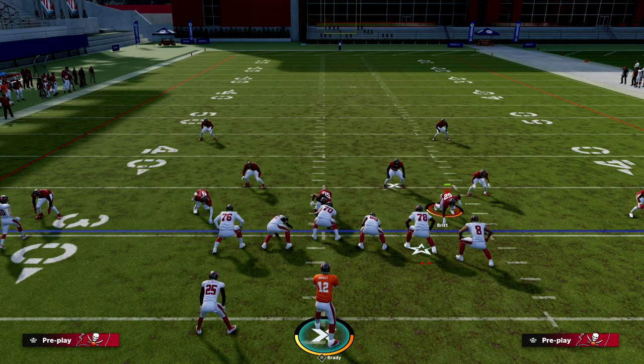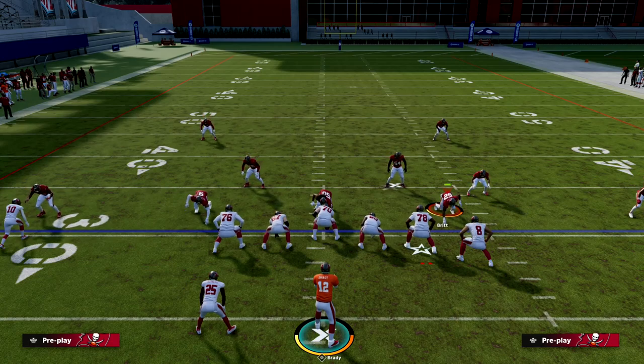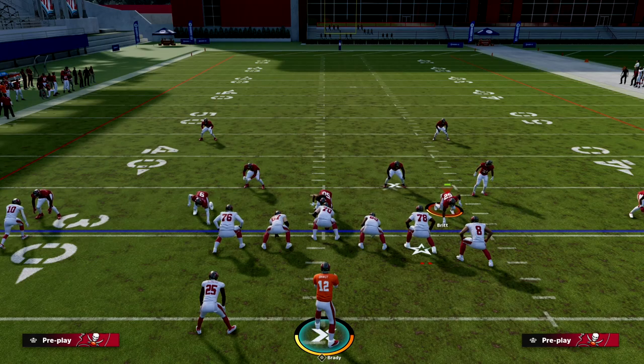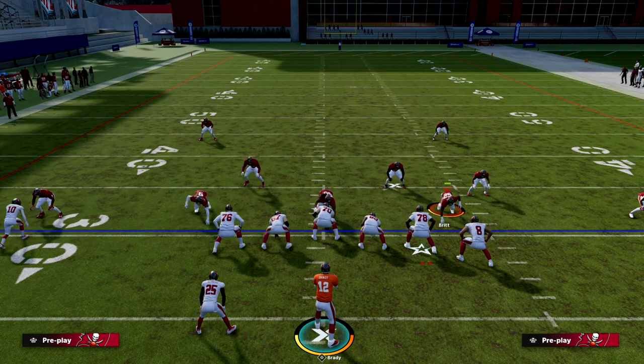This U-Trips offense is really powerful because you can beat the blitz with quick-hitting routes to your tight end and running back, and you also have some of the best spacing in the game to attack zone. If you want my full U-Trips offensive eBook, join our Patreon for ten dollars to get access to everything, including the U-Trips offense. We're dropping new stuff pretty much every single week. Thanks for watching and we hope to see you over at the Patreon.